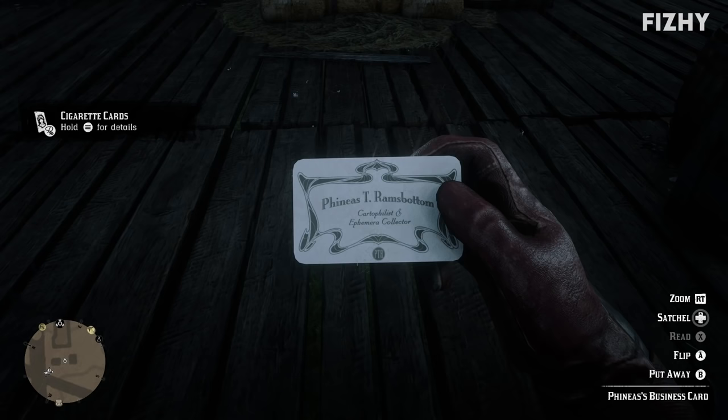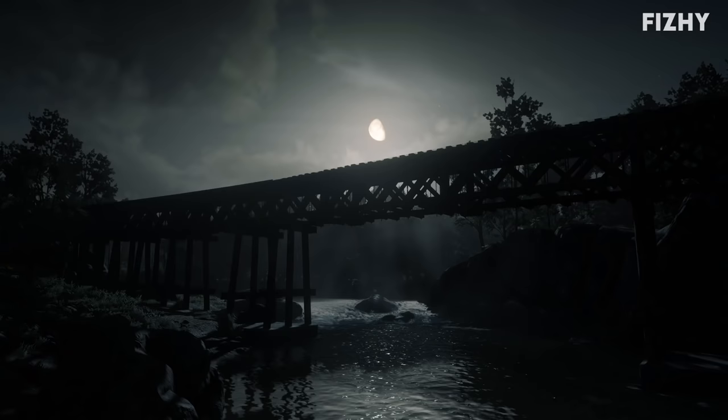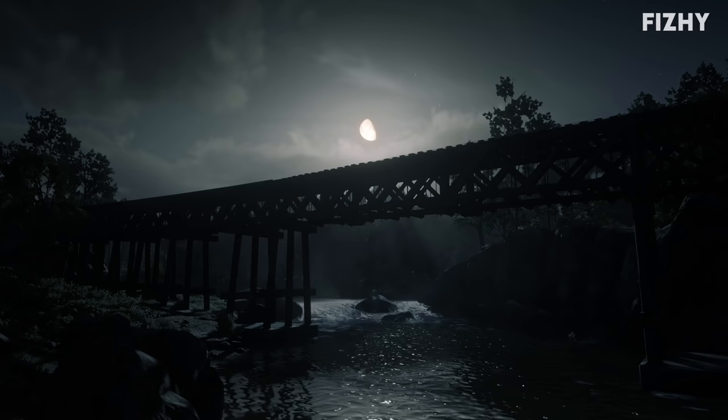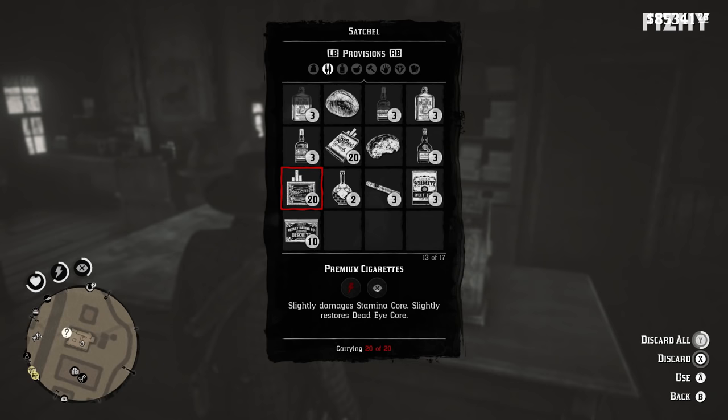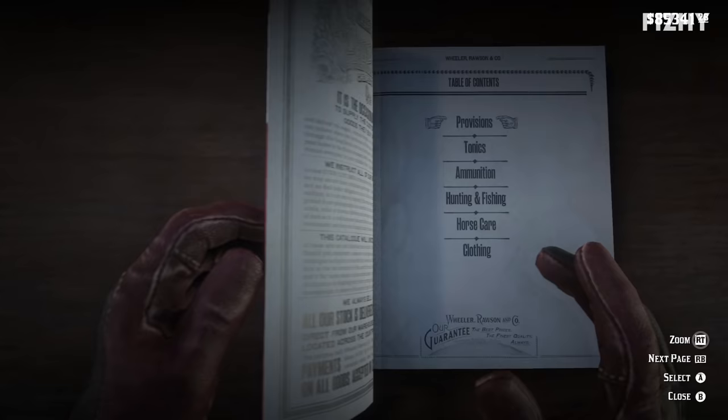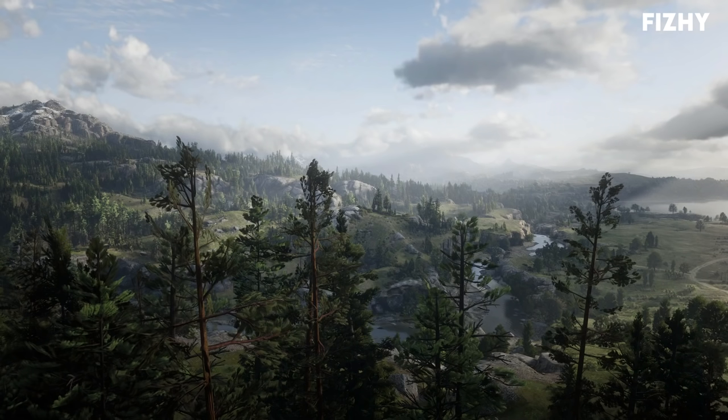So now we have a mission to complete every single cigarette card set so that Phineas T. Ramsbottom will pay us, which he does after we send each individual set to him by post. Unfortunately, only so many of these cards can be found in accessible areas reliably, so to complete this as Arthur Morgan you will need to open your fair share of cigarette packs as well. However, if you keep buying and discarding premium cigarette packs, you will eventually complete all of the sets in about 15 minutes.